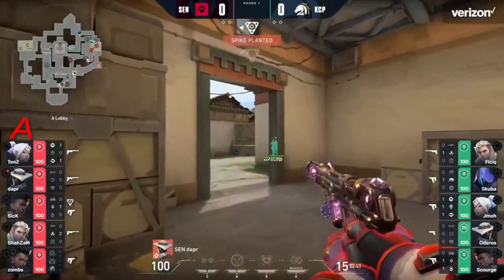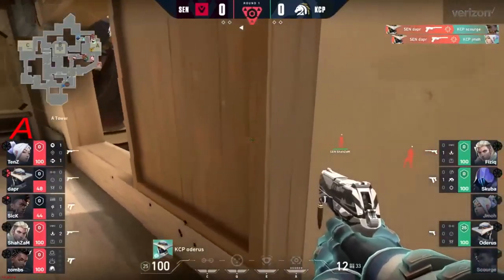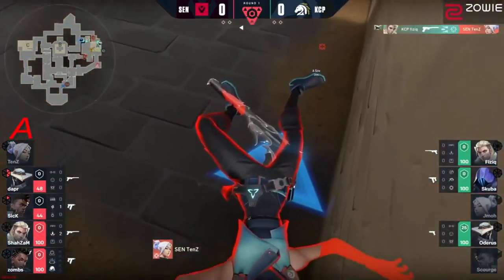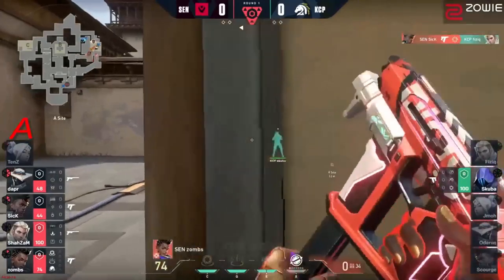On the long play around the back, dapper can be responsible for this — he's got a trap wire to help him. Finds one, and then the tap for the second, just barely grabs the pixel necessary for that elimination. Sentinels offensively looking at a solid 5v3. Indeed they are, but Tim gets found out and gets taken down by physic.